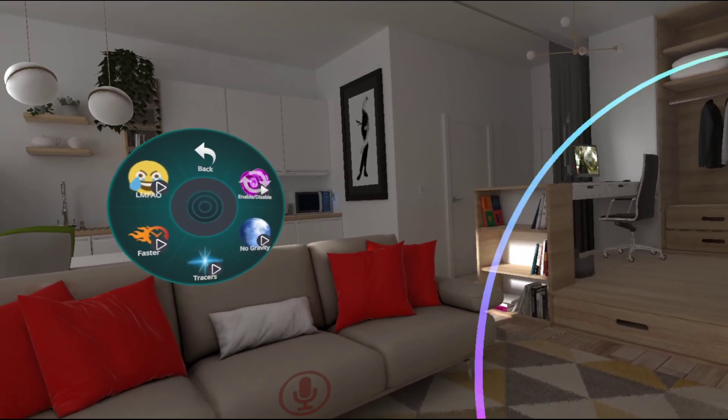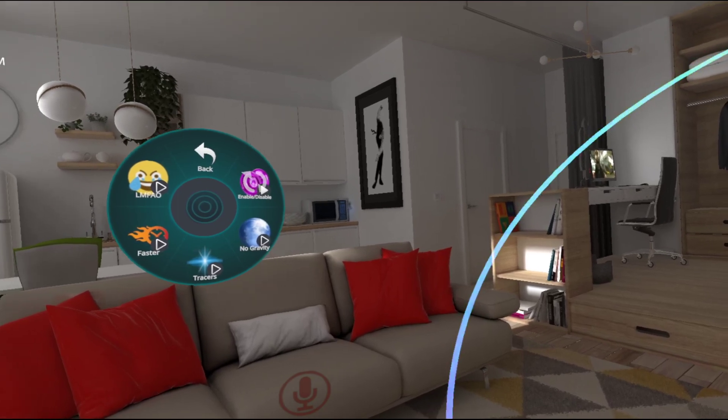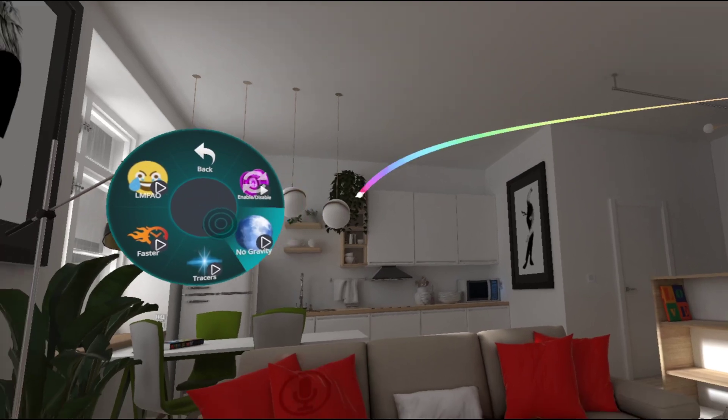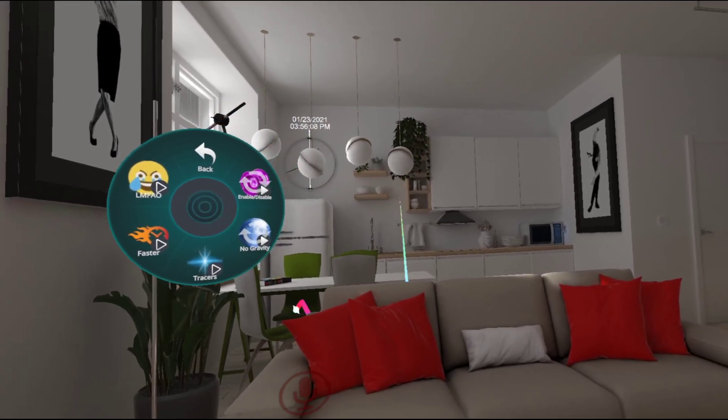And you have these modifiers on the screen. So we have no gravity. And if I throw it, I can go ahead and actually change these modifiers mid-flight. So you can see there's gravity to it, and then I go ahead and turn off gravity.